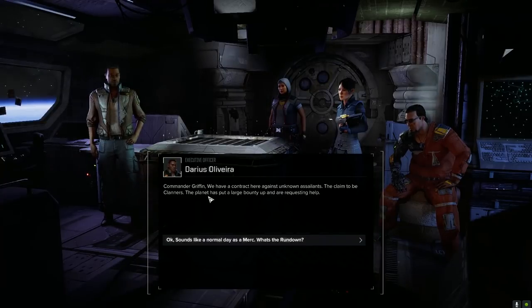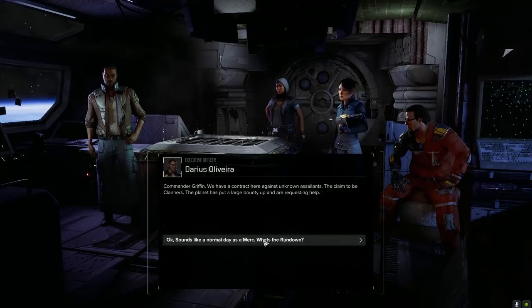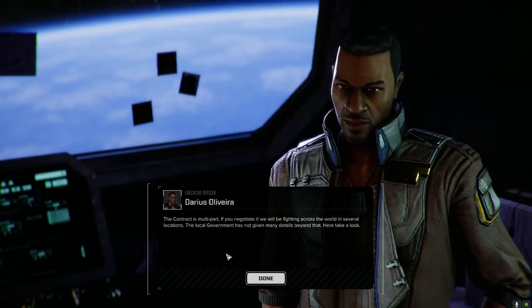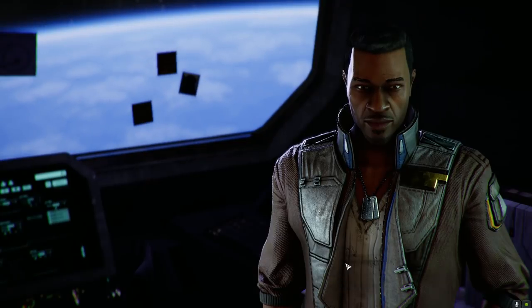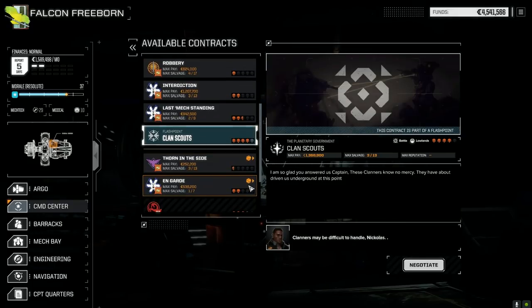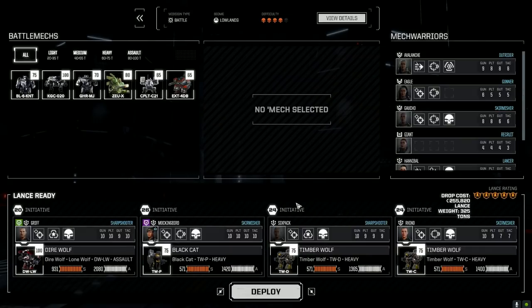Commander Griffin - the clanners have a bounty on them. They claim to be unknown assailants - they claim to be clanners. It's multi-part - we'll be fighting across the world in several locations. It's four skull. I'm going to let the secondary lance go first, so we're going to pull these guys out. They've been working hard, so let's give them the new mechs.